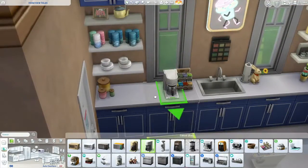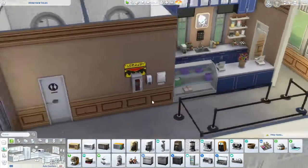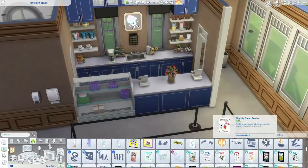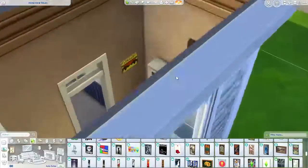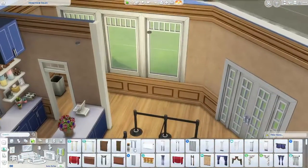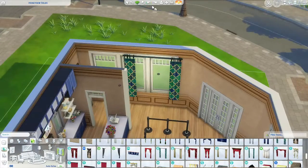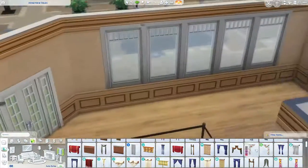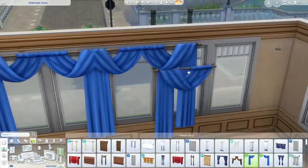I added a cash register on either side of this little bouquet, so your Sims can actually use this as a functional bakery. But if you wanted to have it kind of run itself and you have Get to Work, you can just add the waiter station and the host station, then turn it into a restaurant, add a menu, and your Sims can go there and order food — you have a place for them to hang out where you don't have to actually do the work of having someone own the bakery.